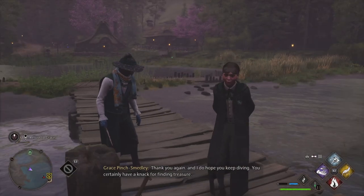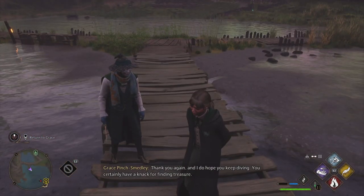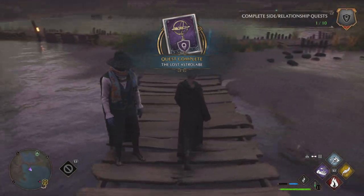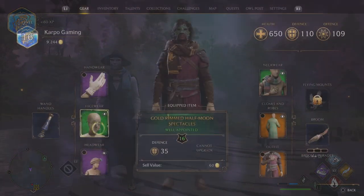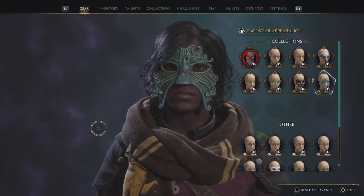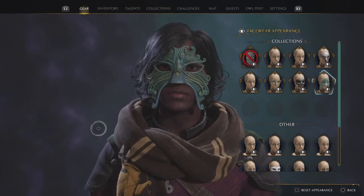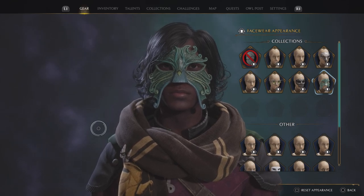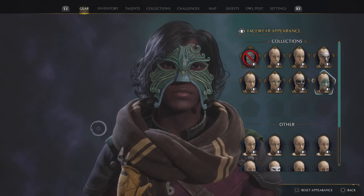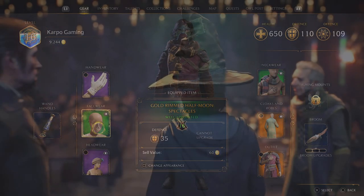Now you can be kind of dickish and keep the astrolabe, but I just let her keep it and I got the mermaid mask, which is phenomenal. Head into your gear under your face slot and you're going to have this lovely skin. The mermaid mask is definitely one that you want to get and add to your collection, especially if you're trying to get your fashion on.